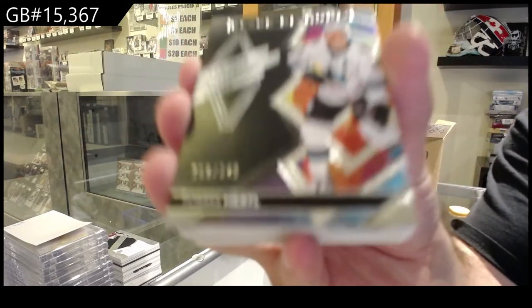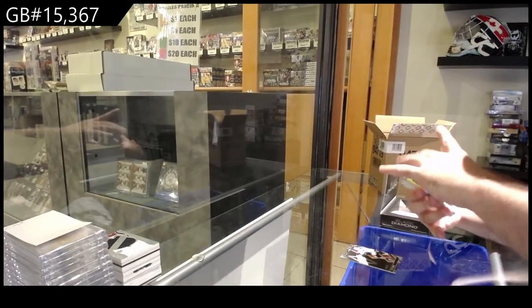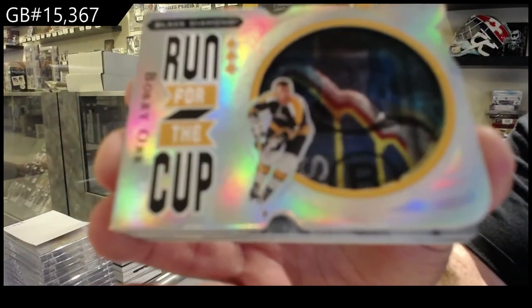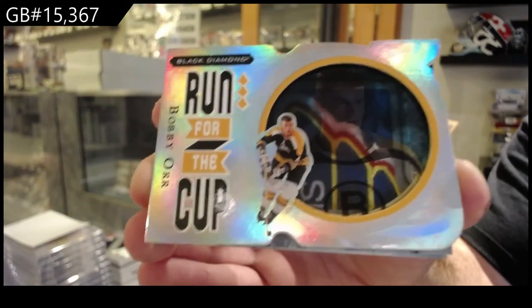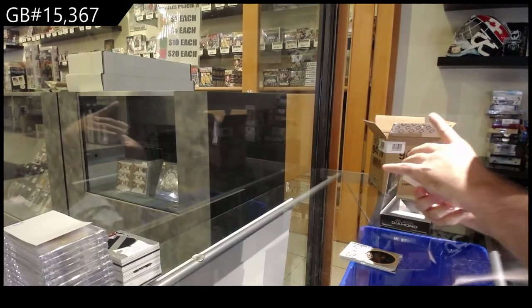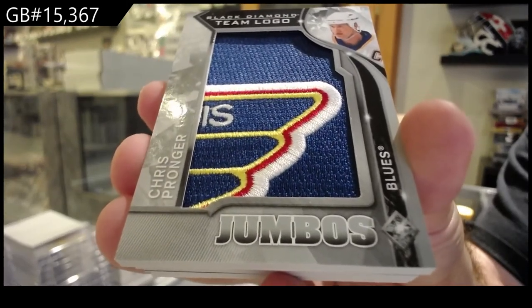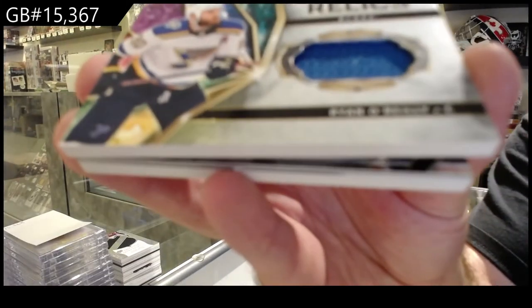349 Tomas Hurdle, San Jose. We've got a run for the cup to 99 — Bobby Orr, 99 — that's sick! We've got a Team Logo Jumbos of Pronger for the Blues. Chris Pronger. We've got for the Blues diamond mine relics — Ryan O'Reilly.